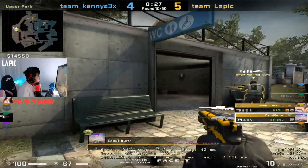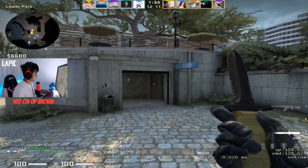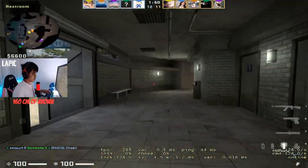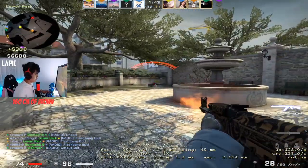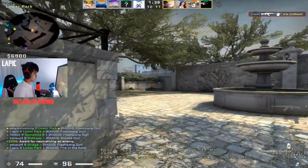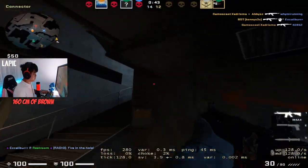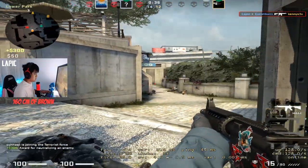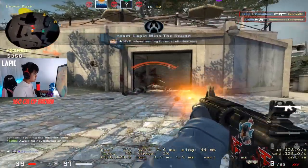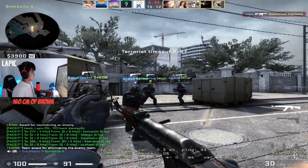Pick the right crosshair - having a proper crosshair would really help you in holding these angles and getting those headshots. Basically that's it - it's gonna take a lot of games to understand how to hold angles properly. Thanks guys, I hope this helped you understand how to hold angles differently in a way that suits your play style and your reaction times.